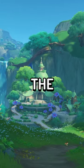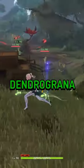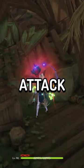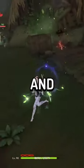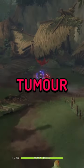To cleanse the area, you need to destroy the tumour, which is the big, glowing red branch. To do so, pick up Dendrograna and hit the withering branches with a charged attack. This will release one of the Dendrograna and destroy the branch. Once all are destroyed, you can interact with the tumour and cleanse the area.